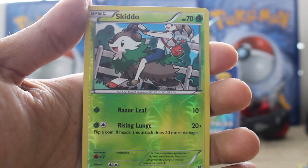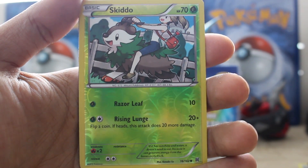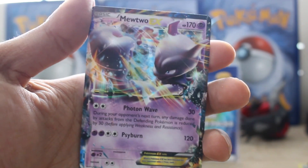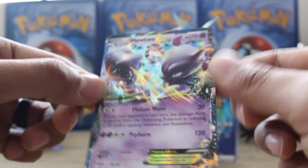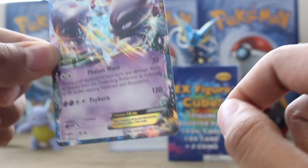Our reverse is a common Skiddo with a little person on his back there. And our rare is — oh! What? A Mewtwo EX? Wow. Good stuff, man. Good, good stuff.